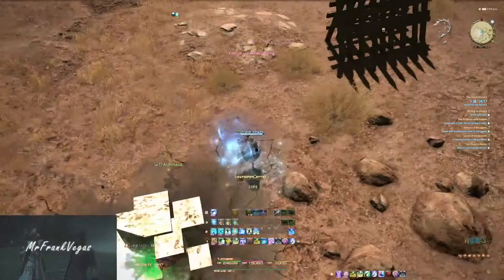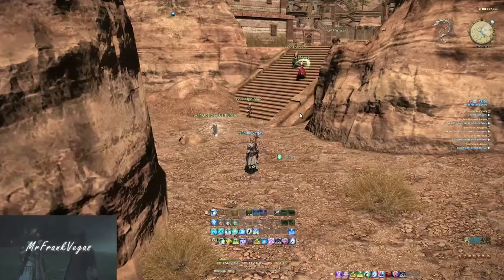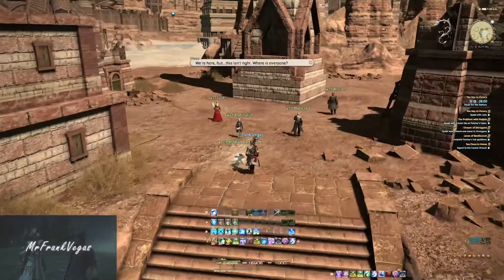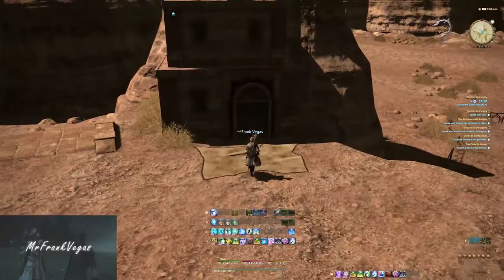Just go ahead and continue following the group. You'll get to this little town area. There's a little bit of dialogue here, and then you'll need to search for clues — basically just some items you need to click on throughout this little town area.